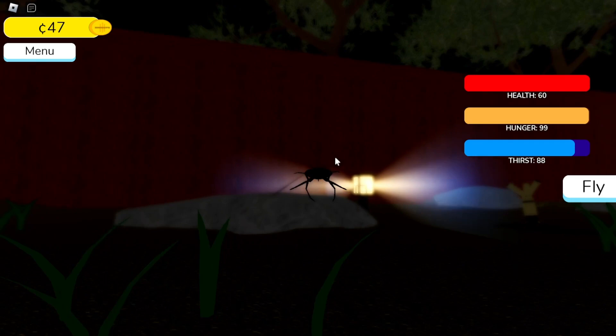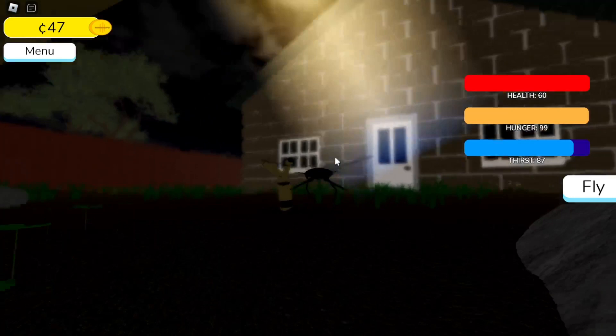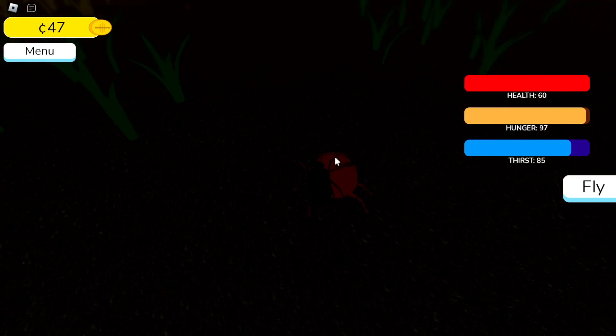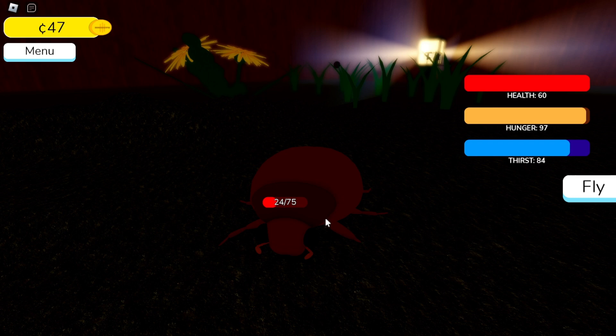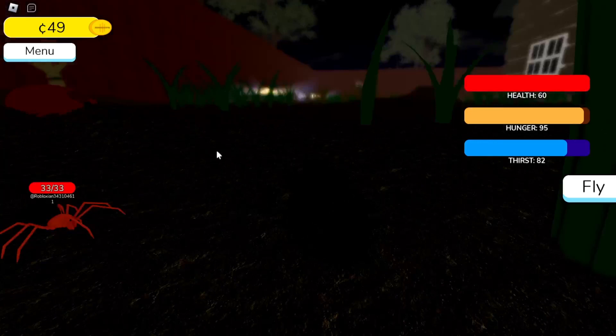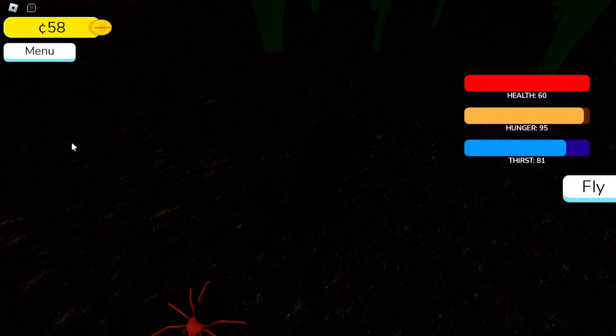Let's go over to this light and see if we can find anything else — there need to be more lights around. That is really my only criticism: I cannot see, and the map is huge, especially if you're not playing as something that can fly. We kill this creature and we're one coin away. Oh — there's something here, I think that's another player! We do so much damage — now we have 58 coins.